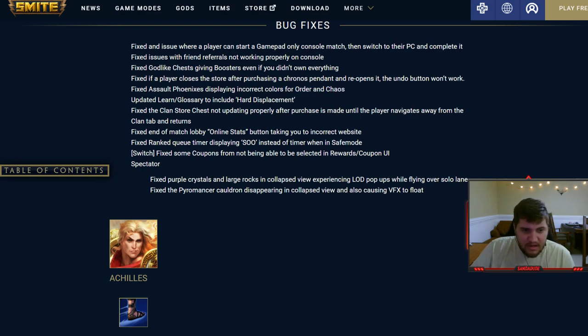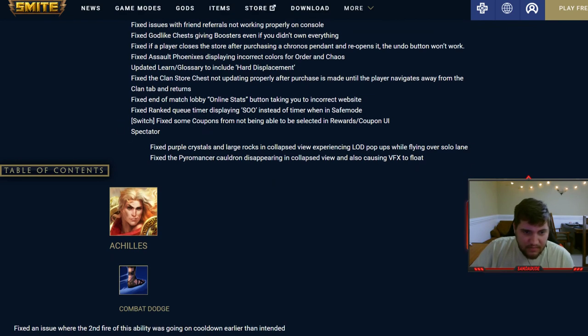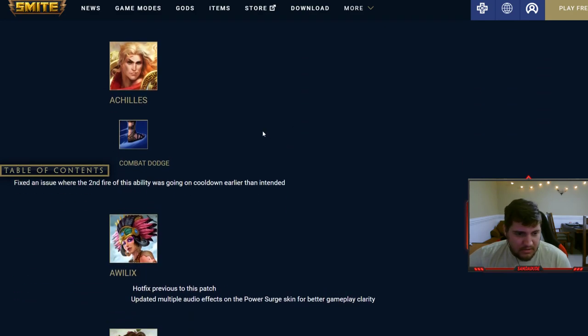Assault Phoenix is displaying incorrect colors for Order and Chaos — that's probably a little bit annoying, so that's good they fixed it. Updated the learn glossary to include hard displacement. Fixed the clan store chest not updating properly after purchases. Fixed end-of-match lobby online stats taking you to an incorrect website. Ranked queue timers displaying incorrectly in safe mode.